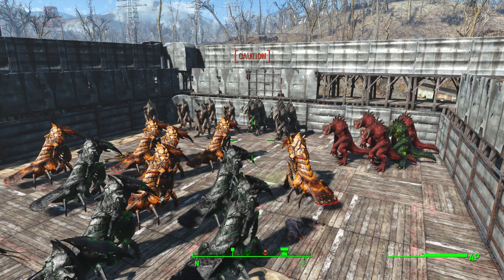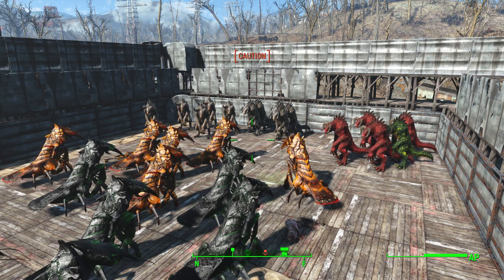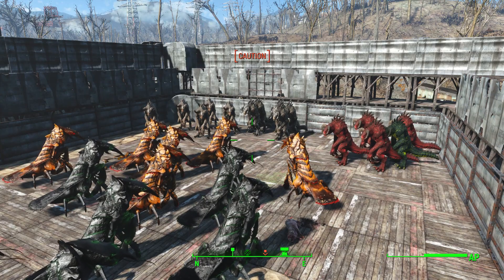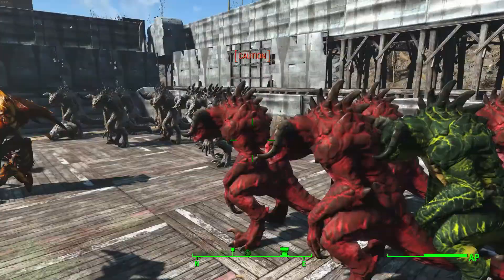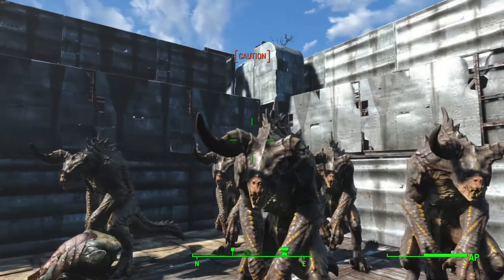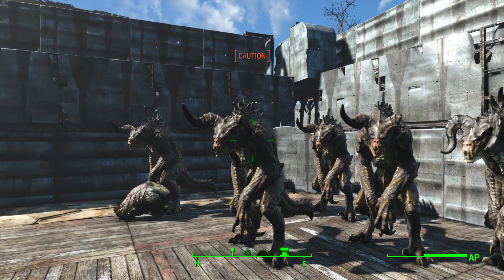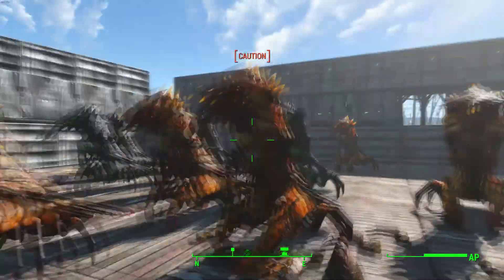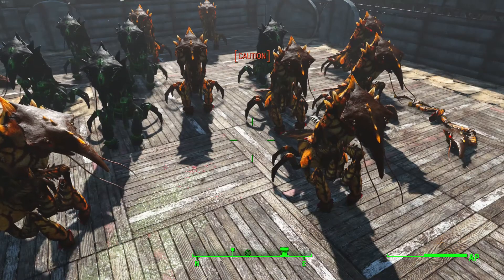Welcome back to Pauser Set Play. This video has been requested a few times — it's the deathclaws versus the fog crawlers. We've got a few different types here: the legendary chameleon deathclaw, the legendary mythic, and the legendary savage one. If you did the Museum of Witchcraft quest, this guy looks familiar.